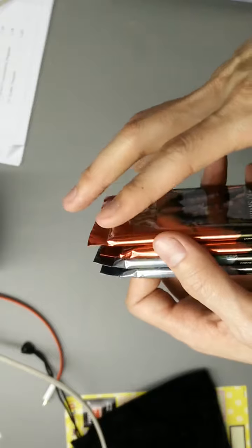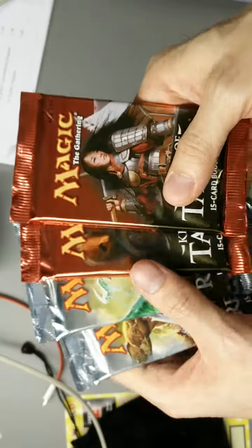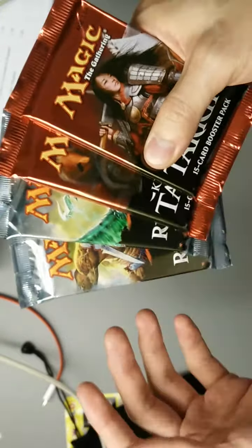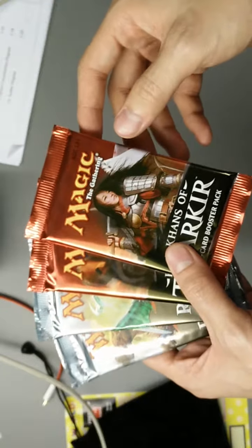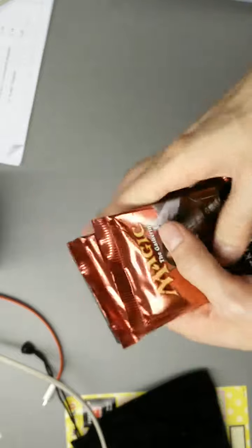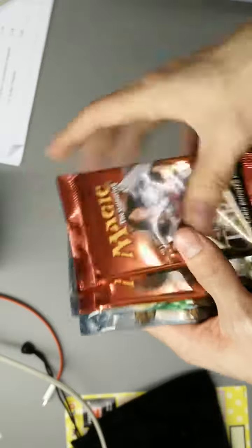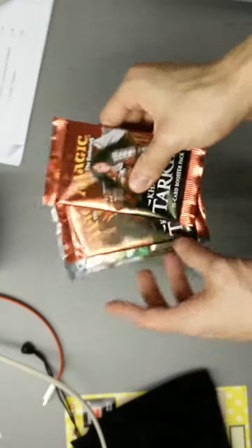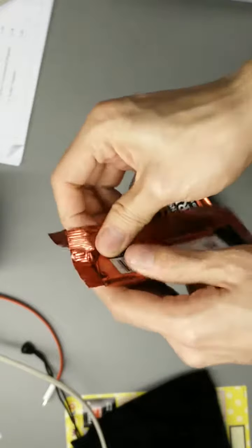I lost to Lingering Souls and Timely Reinforcements, which just cancelled out all my aggro. Before we played the final game, we decided to split: the other guy got a Wormcoil Engine promo plus a pack of his choice, and I get four packs. Out of the five available packs, I chose two Khans of Tarkir and three Fate Reforged. So without further ado, let's jump into the pack unpacking!